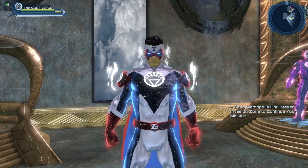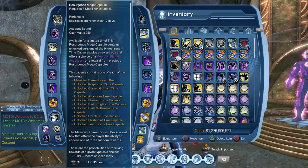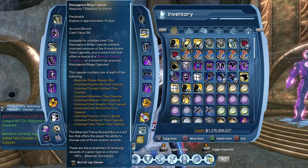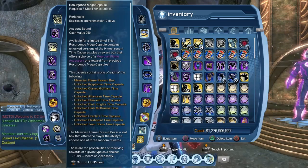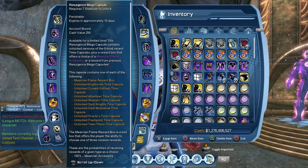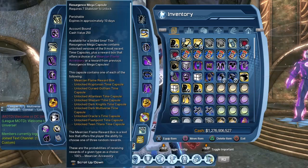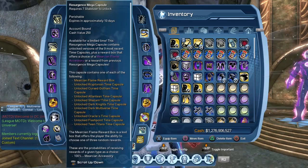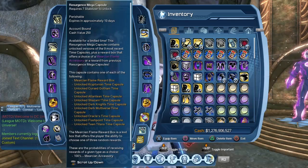Where do we get those accessories? They come from the Resurgence Mega Capsule. At the very top of the reward list you can see the Murky and Flame reward box, and from that reward box you get a choice between some Murky and Flame accessories, some materials, some auras, or some other accessories. To open the mega capsule you need seven stabilizers. The mega capsule will drop in the game, and there are also mega capsules you can purchase straight from the marketplace.